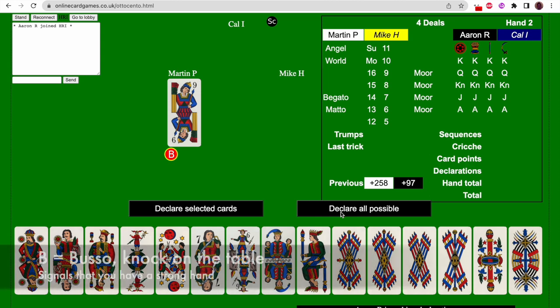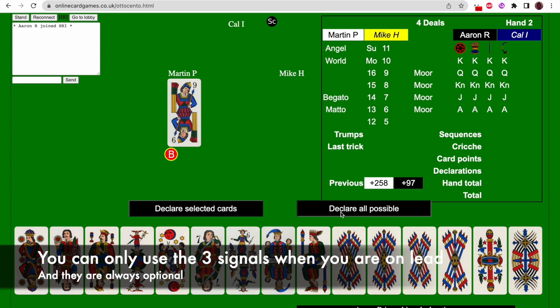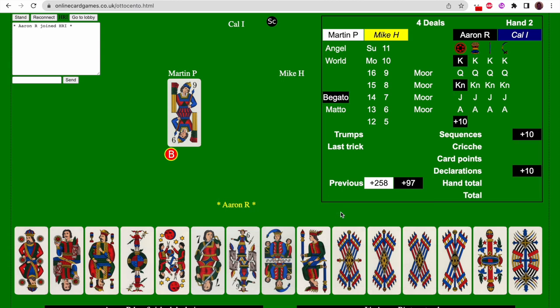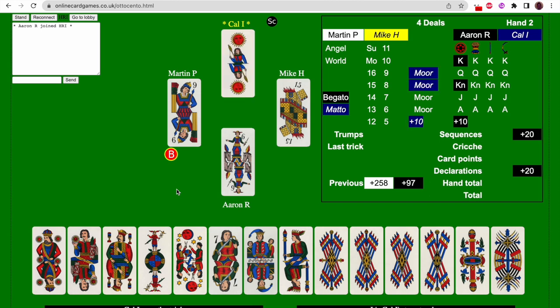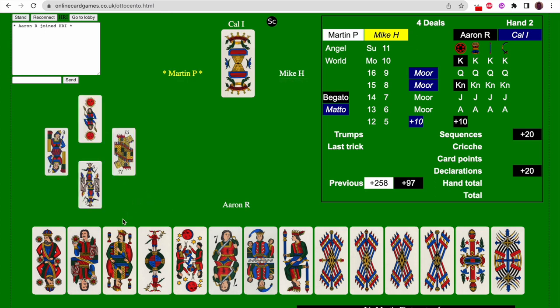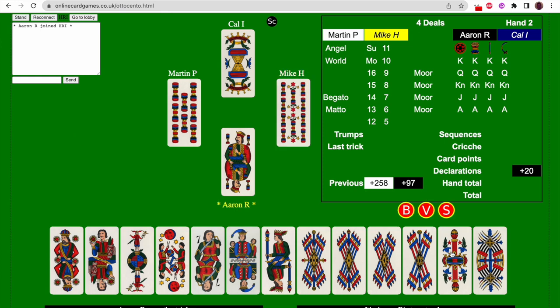Martin has led Trump 9, and in doing so rapped his knuckles on the table — that's what the B means. Before I play, I lay down the King of Coins, the Knight of Coins, and the Begato. I'll explain later what that means. Martin led trumps so I have to follow suit with trumps — I played Trump 6. Mike played Trump 15, so he's winning so far. Kel played the Sun, so because Kel played the highest card in the trick, we won. He gathers up the cards and leads the Ace of Cups. I have to follow suit — I have the King of Cups. Mike plays a Cup too. I've won that trick.